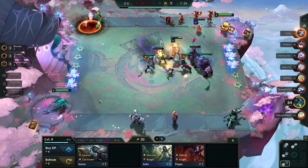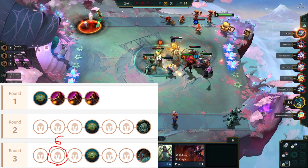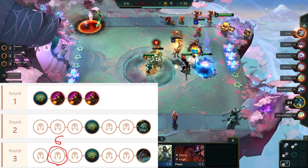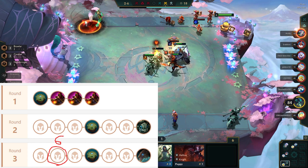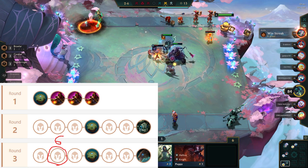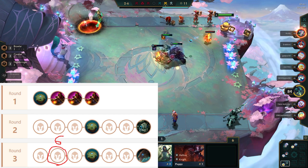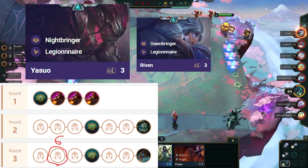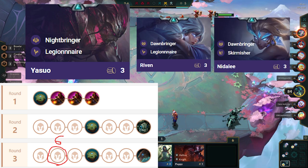In the mid game, we want to be level 6 on 3-2 to keep the aggression up, and also to get better shops. We definitely prefer to not roll here, but if we did take a lot of damage in the early game, we will have to roll a little bit here as well. When rolling here, you pick up units for the level 7 comp, and hopefully find Yasuo and use them as a carry. If not, then Riven, Nidalee, or another Skirmisher can also be used as carries until you find Yasuo.